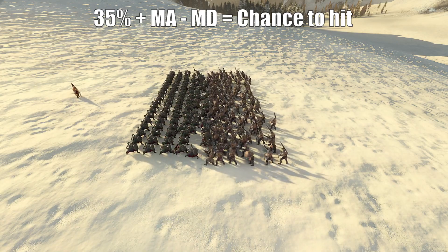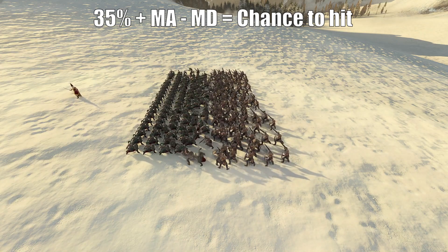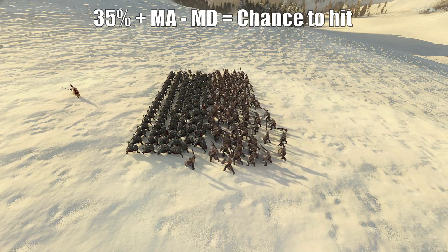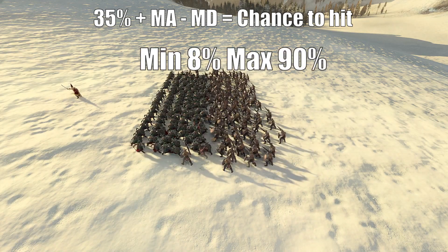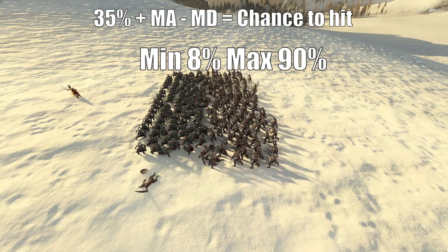The base chance to hit is 35%, and the melee attack of the attacking unit is then added to the number, and the melee defense of the defender is subtracted. There's also a minimum 8% chance to hit and a maximum of 90% chance to hit, so there's never a guaranteed hit or miss.